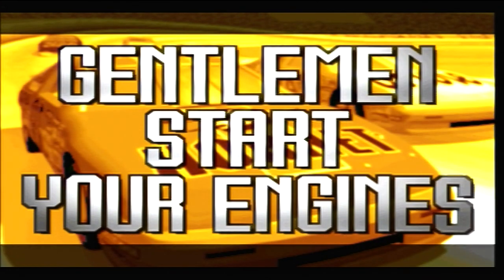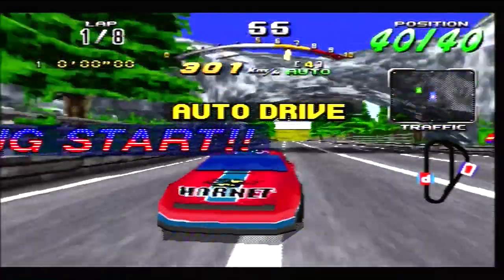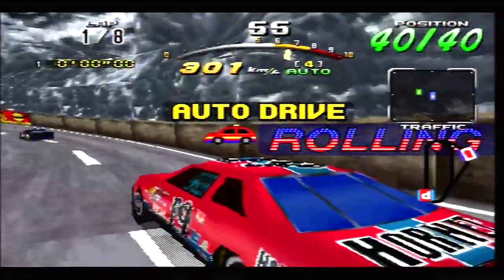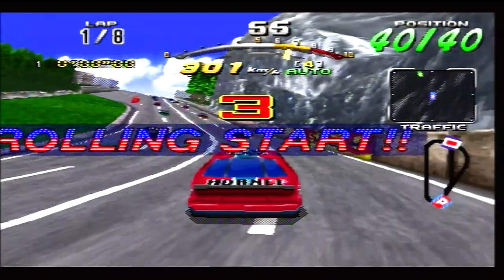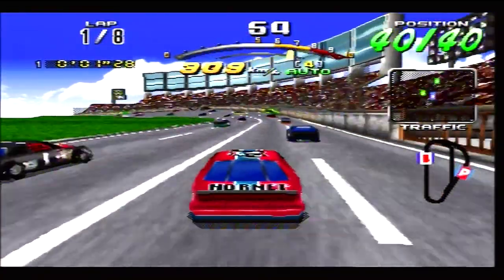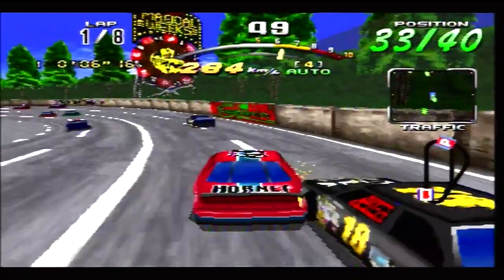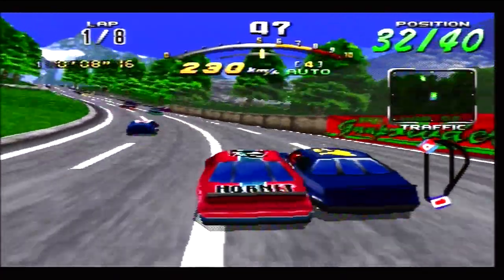This time let's try not to spin our car immediately by pressing the wrong button. It doesn't use the shoulder buttons. I'm not particularly upset by that because the shoulder buttons on the original Saturn pad are not the greatest — they're not really designed to be used as triggers as such; they're designed to be used as buttons, so they wouldn't work too well in a game like this.